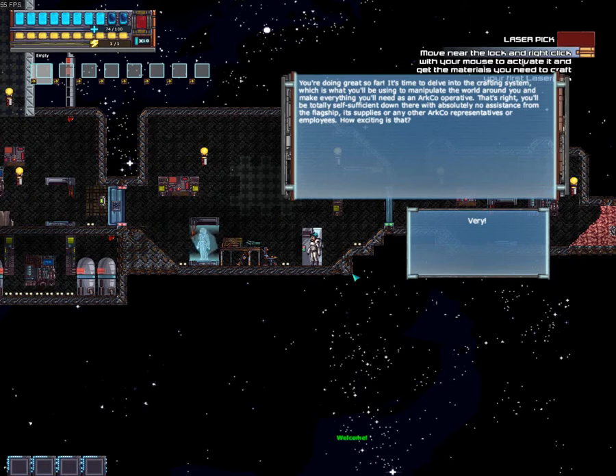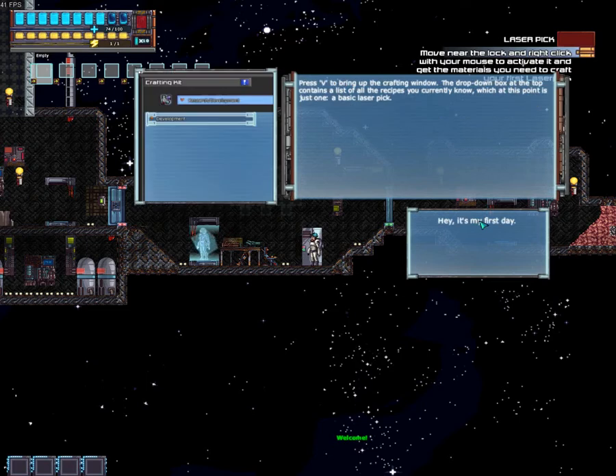It's time to delve into the crafting system, which is what you'll be using to manipulate the world around you and make everything you'll need as an ARC Co. operative. That's right, you'll be totally self-sufficient down there with absolutely no assistance from the flagship. Press V to bring up the crafting window — the drop-down box at the top contains a list of all the recipes you currently know, which at this point is just one.